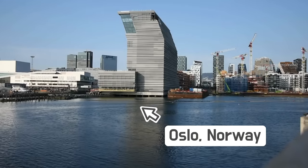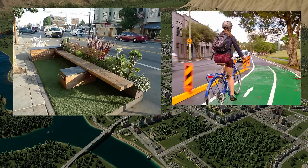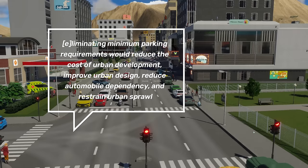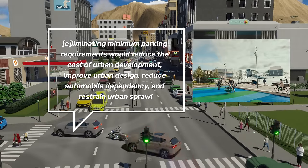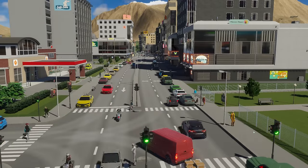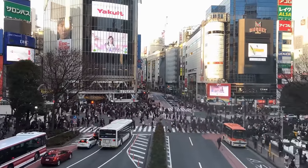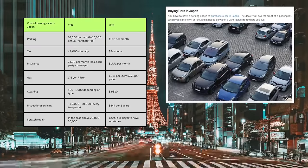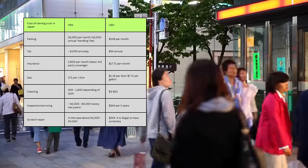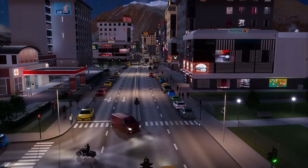Let's turn to Oslo for our first creative solution: simply remove parking and use that space for non-car purposes like parklets or cycle routes. Donald Shoup in his book The High Cost of Parking argues that eliminating minimum parking requirements would reduce urban development costs, improve urban design, reduce automobile dependency and restrain urban sprawl. Some Texan cities devote up to 70% of land to parking. In Japan, you cannot own a car without a registered parking space — you must first prove to police that you own or rent a parking space within 200 metres of your house before you can purchase a vehicle.